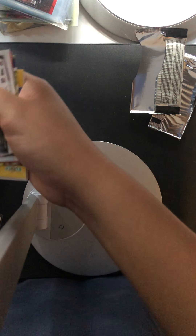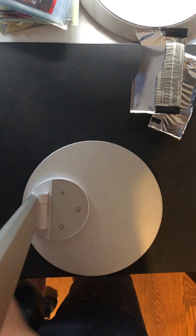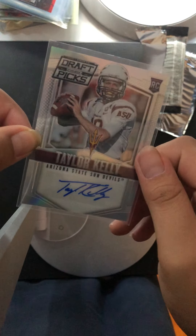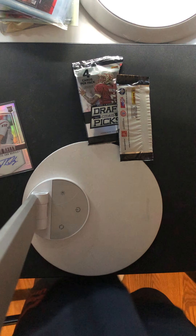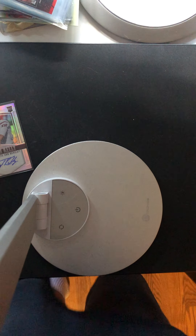That does it for the video. We got a bunch of base cards, but we did get a hit — Taylor Kelly, Arizona State Sun Devils, rookie card. He pulled out of the Prism Draft Picks. I have no idea if this is hobby — it usually says hobby on Contenders. Anyway, blessed for the video guys, hope you enjoyed. I'll see you guys next time — peace!